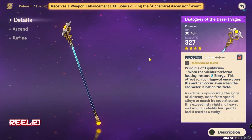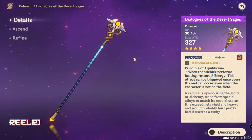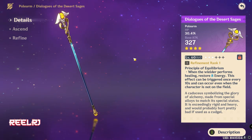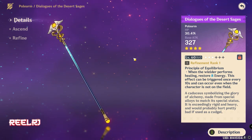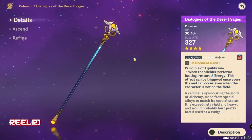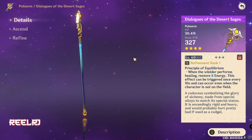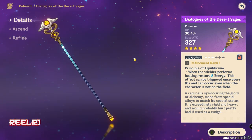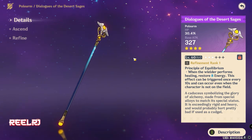It's called the Dialogues of the Desert Sages. This is the best polearm in terms of base attack — it gives you 500 base attack, which is pretty high, and 41.3% HP, which is very, very high. You're getting 40% HP from a weapon you can give to Zhongli completely for free. In the refinement, when the wielder performs healing, it restores energy — this effect can be triggered once every 10 seconds.